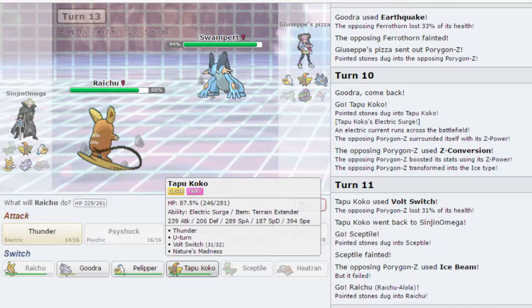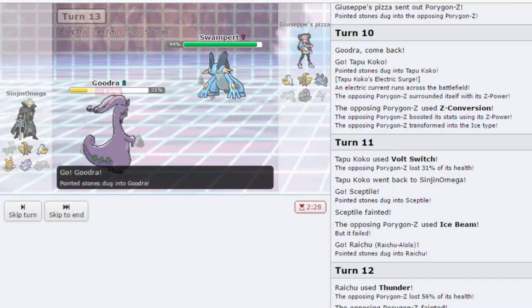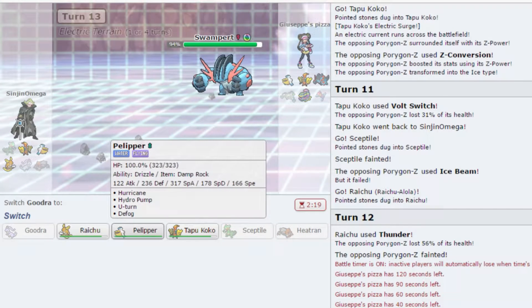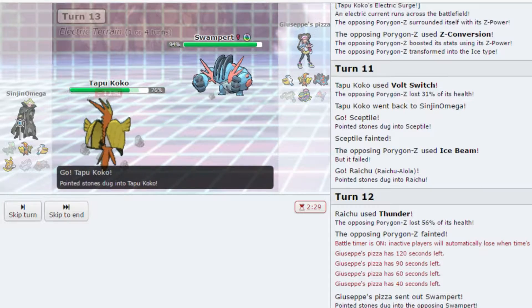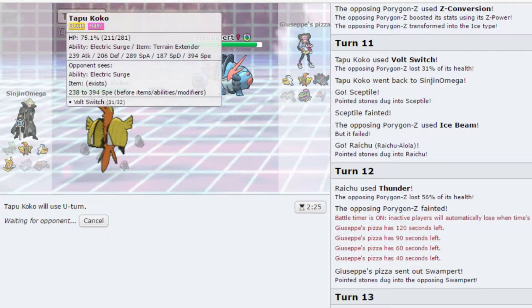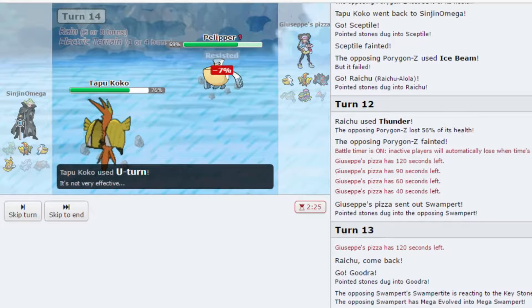Swampert — yep, I told you that's the only play you have. I don't want to go Pelipper though. Let's go Goodra because Goodra does have Power Whip. But then he also has an Ice-type move for Goodra. That's when we should run Grass coverage but not on you. I can't give him the rain but I don't have another choice — I'm going to U-Turn out because he's probably going to Earthquake here. I don't have a choice, I'm going to have to go into Pelipper. Oh, he goes into his own Pelipper — he just made it easier for me, thank you.